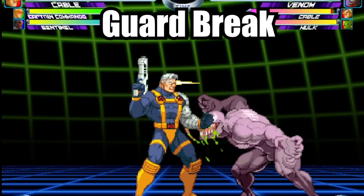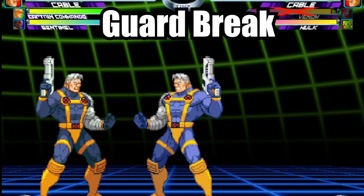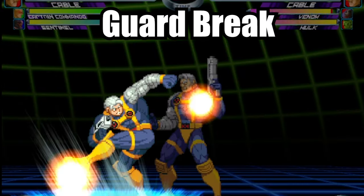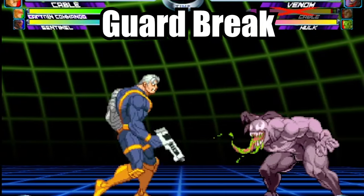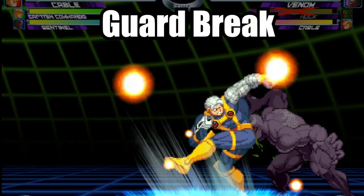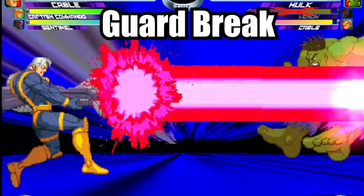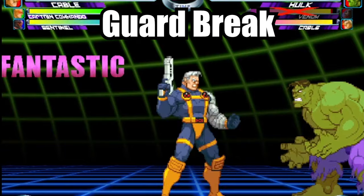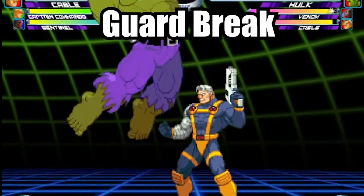Number five: Guard Break. The Guard Break is a super advanced technique where timing seems to be the most critical. Nevertheless, it's a great skill that can turn the tide of the fight. In this example, we will be using Cable. First, do a snapback and wait for the opponent's partner to come in. Jump back, then do an aerial fierce punch to make the opponent block at the peak of his jump. Finally, do a tiger knee motion plus both punch buttons to go into the Air Hyper Viper Beam. If done correctly, you will break their guard for a free hyper move.